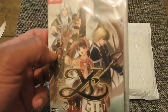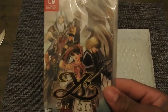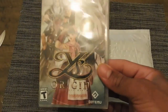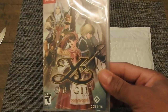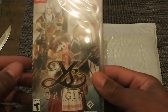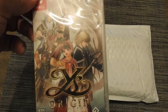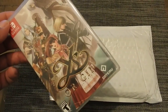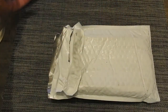I walked into Best Buy and saw Ys Origins for $30, like oh, I have to get this game, but I couldn't buy it at that time so I ordered it online. This game is going for 80 bucks on Amazon, so if you want to save money, go to Best Buy for $30. Ys Origins is out for PS4, Xbox One, Microsoft Windows, and the Vita.